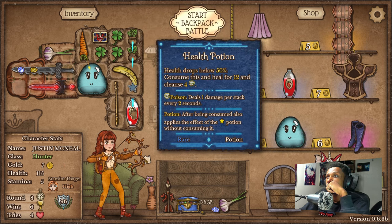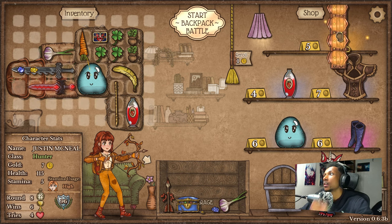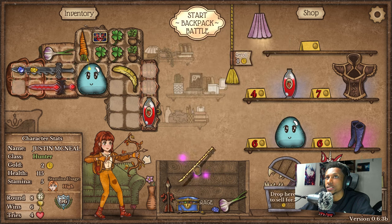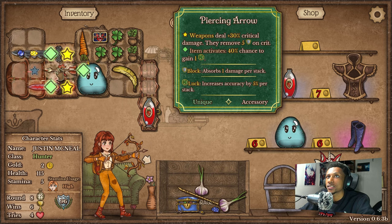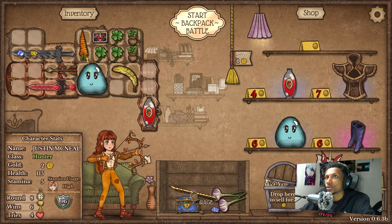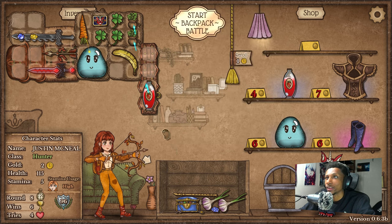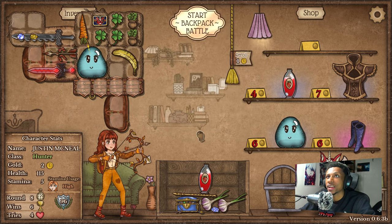We got ourselves a potion belt which will relieve a little bit of space for the health potion. We could also sell something to get that second health potion. Honestly I don't even want to sell anything — we could sell food, that's the only thing I could realistically think about selling. But we need to incorporate this no matter what — that's a no-brainer. Now we just gotta figure out a way to incorporate our flute. I could put it here — I really liked having it here.